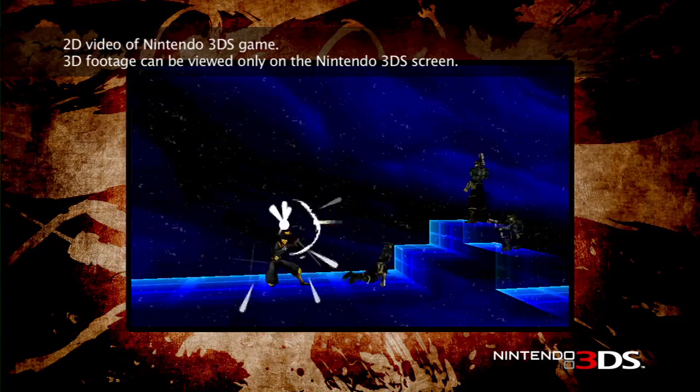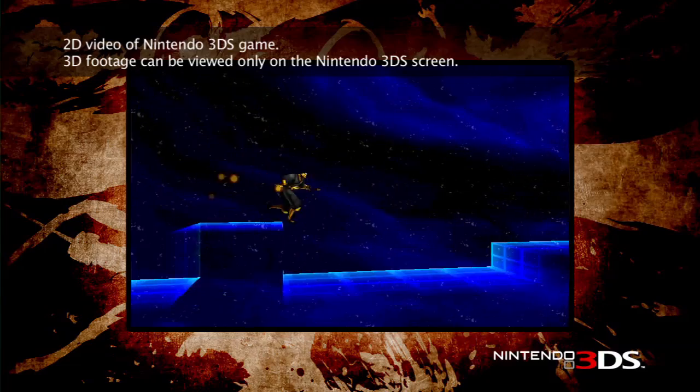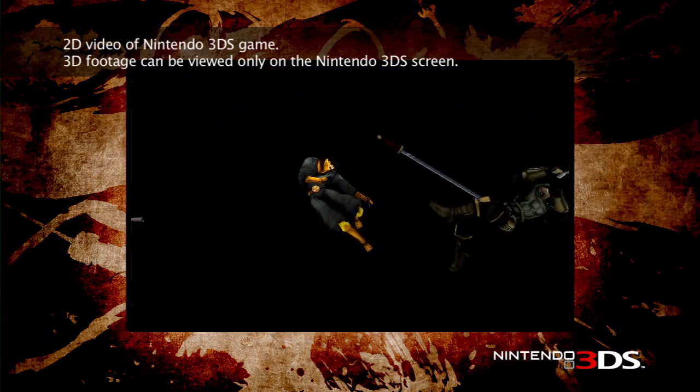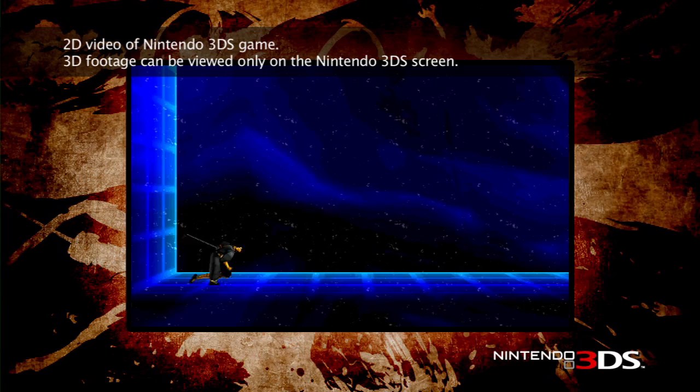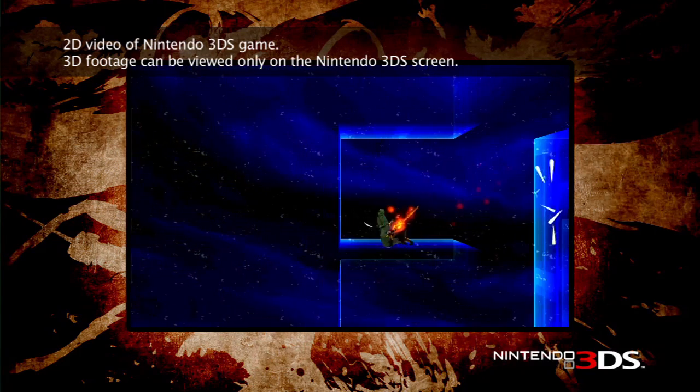These challenge maps have two very cool features. One is the retro mode functionality — when you go into these levels they're one-hit kills. You hit an enemy once and they're dead; vice versa, if you get hit once you're dead. So it's very, very challenging. And as a bonus to fans, you get to play as Joe Musashi in these levels. We wanted to have him in this game and these special StreetPass maps seemed like a nice place to put him.